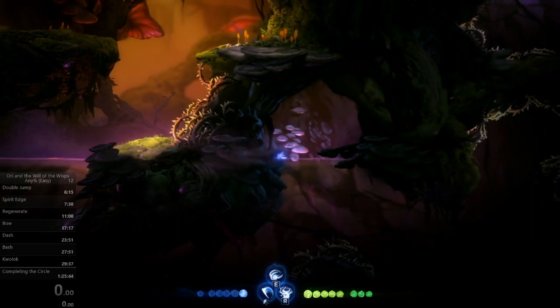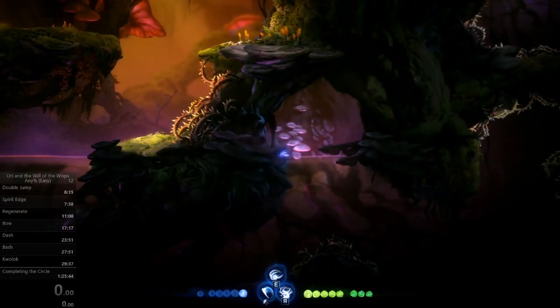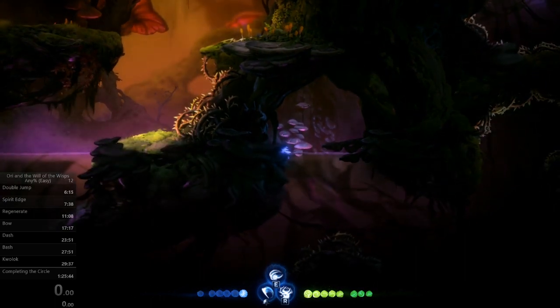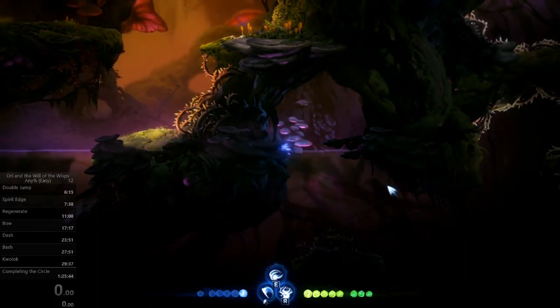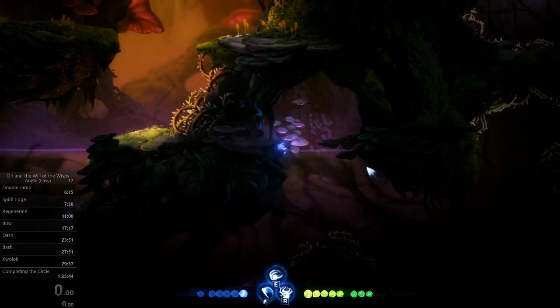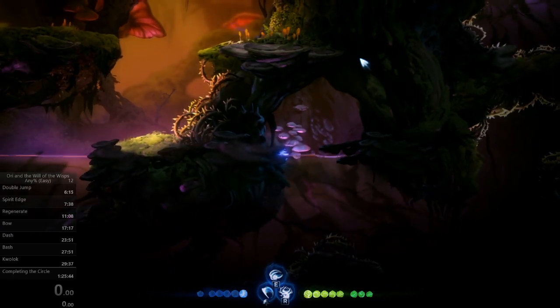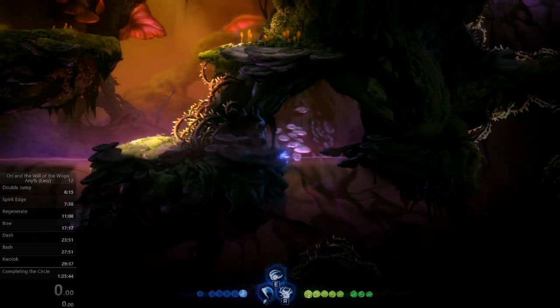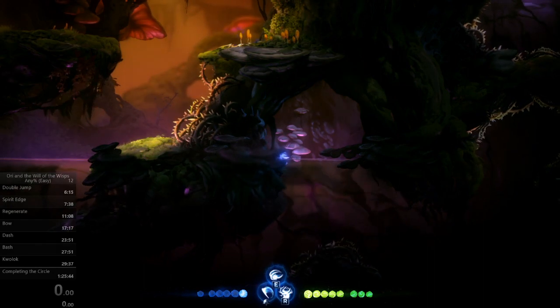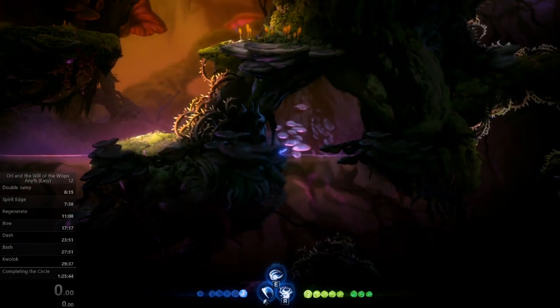Then the plant's going to appear — you're going to want to bash that, hold up and right, and bash upwards. You could bash this way, and you're going to want to hold upwards. Then you should make it to the surface in time to jump and sentry jump out.